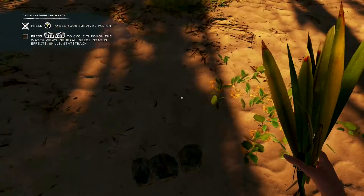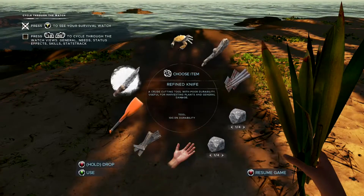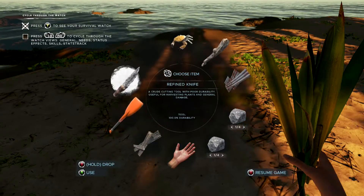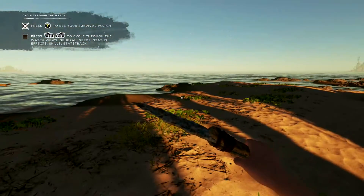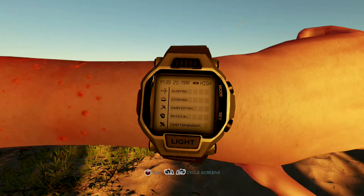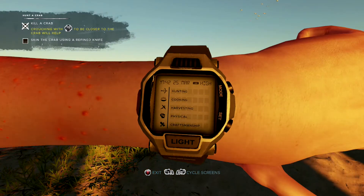Not really sure what just happened. Keeping that stick — it told me to get them right. Cycle through the watch. Press Y to see your survival watch. Press LB/RB to cycle through the watch: General needs, Hunting, Cooking, Harvesting, Physical, Crashing. That's a nice watch — I wish I had one of these.